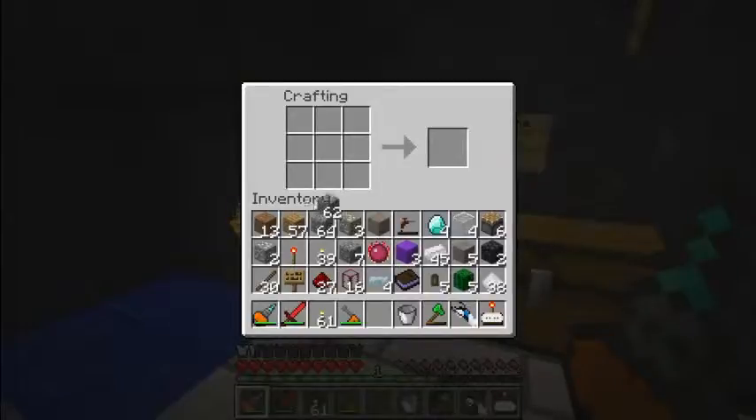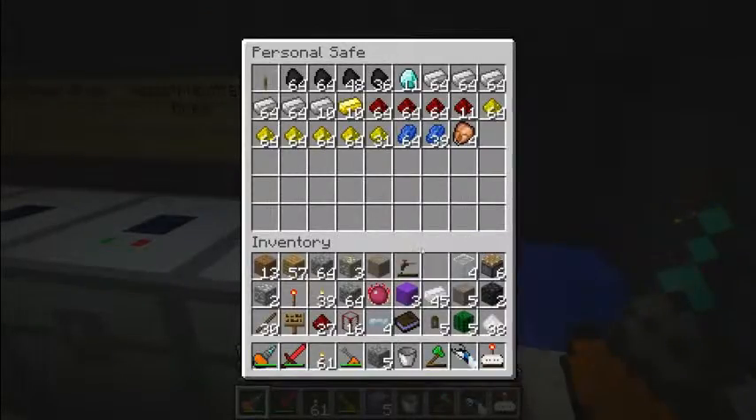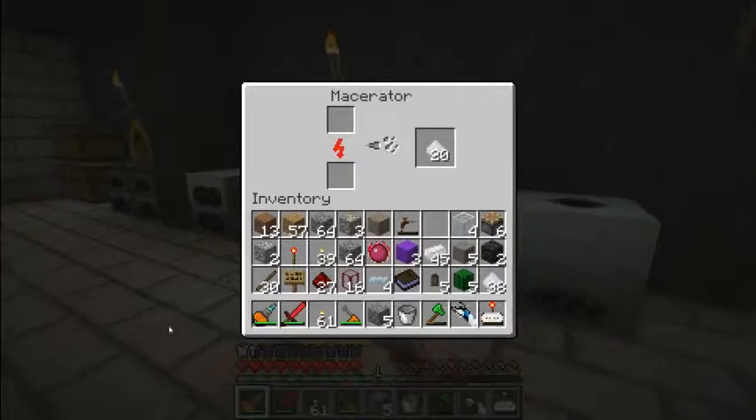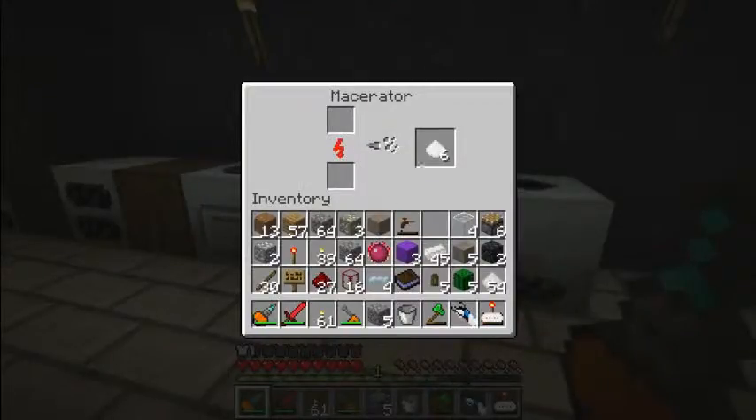And I got to clear up my inventory before even going somewhere. And put the diamonds here — eleven diamonds. That's awesome. No, that's tin — tin and tin.